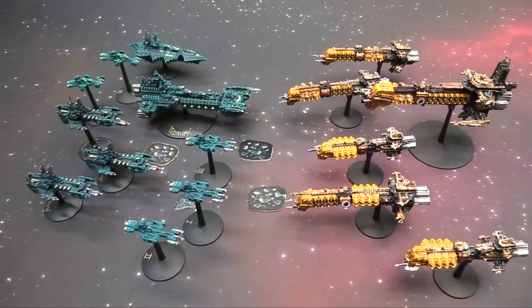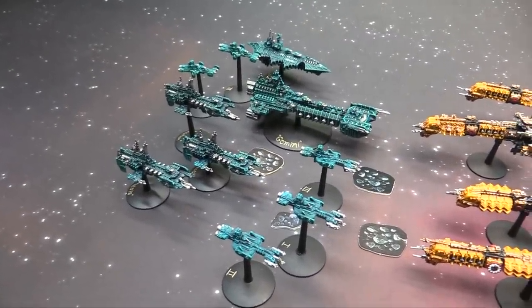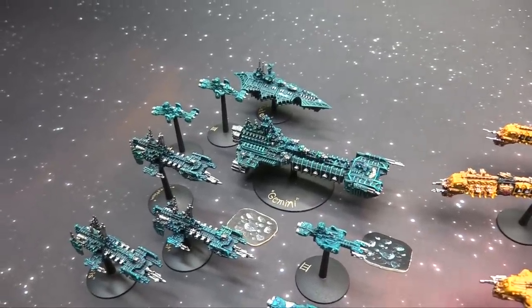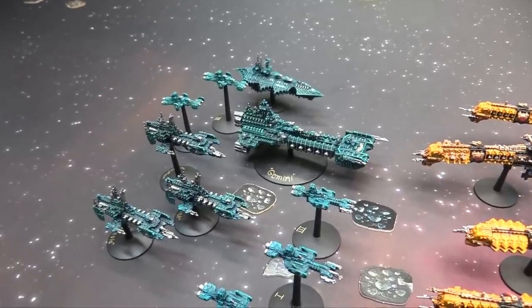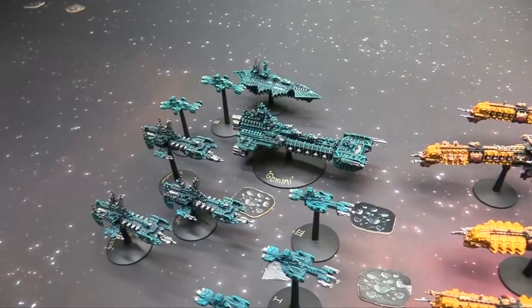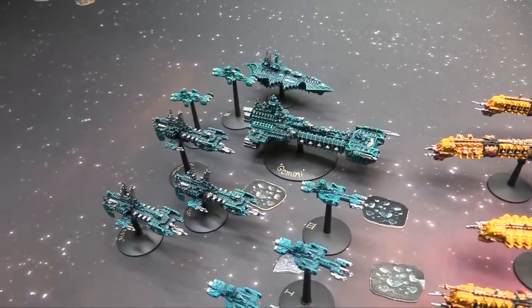Two fleets at 1,500 points. Both sides have a battle barge. The Gemini leads my Alpha Legion and has my master of the fleet on it too. It's a pretty slick thing — kind of slow, lots of bays, dorsal bombardment cannons. You don't want to brawl with it, it's pretty good at fighting, and it has 6-plus all-around armor.